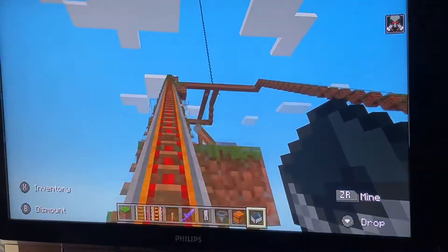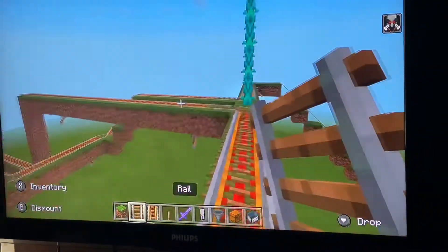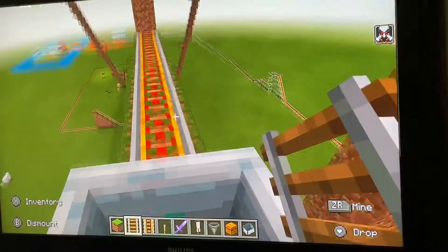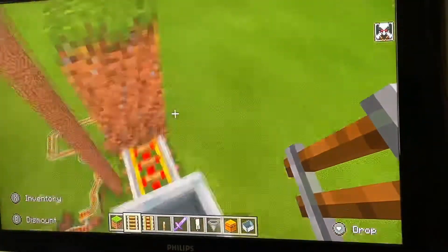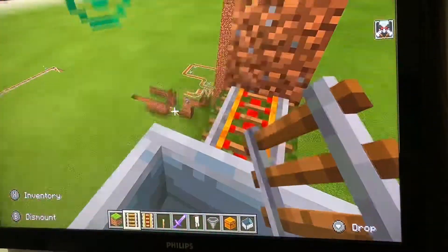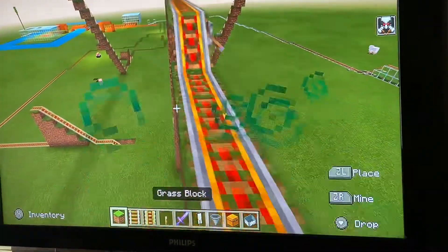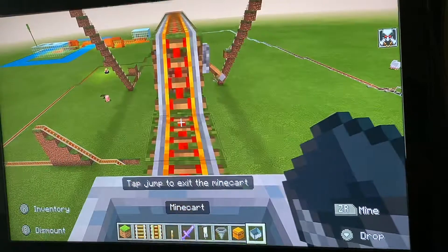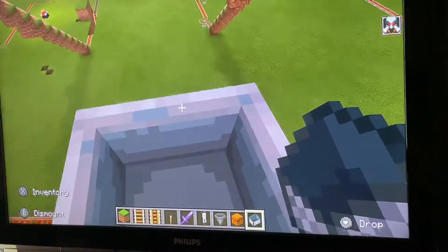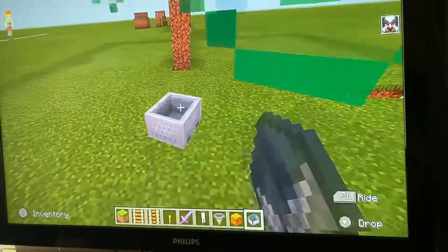Go up here and then up again - you're at the top. This one goes down, then you hit here, then you go down, then you go down again. Then I have to place this down, I'll hit the wall, and then we go down. I have not finished this roller coaster yet.